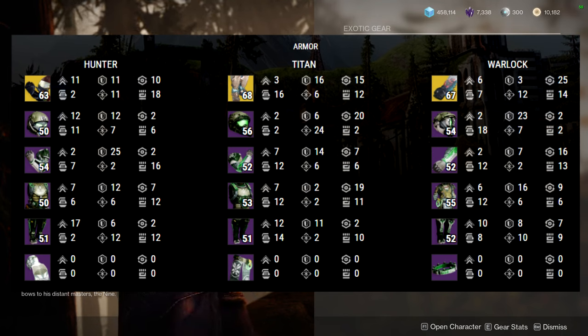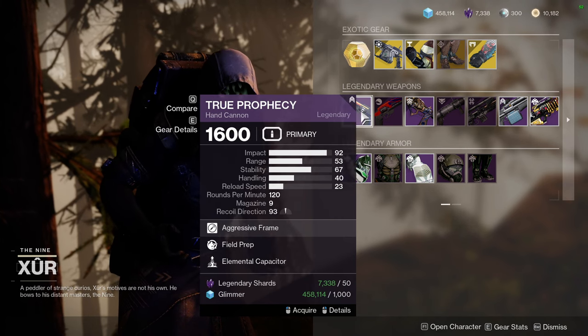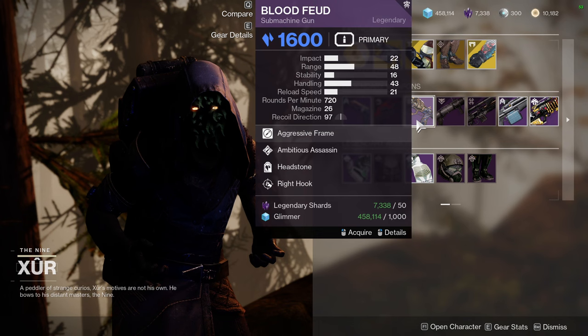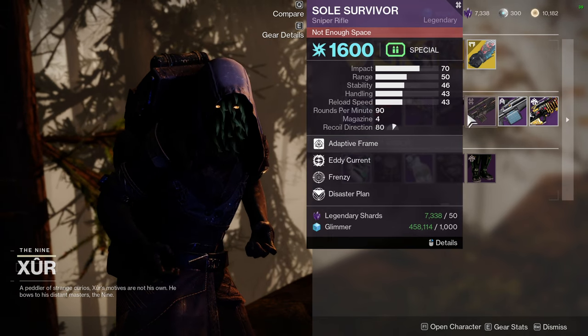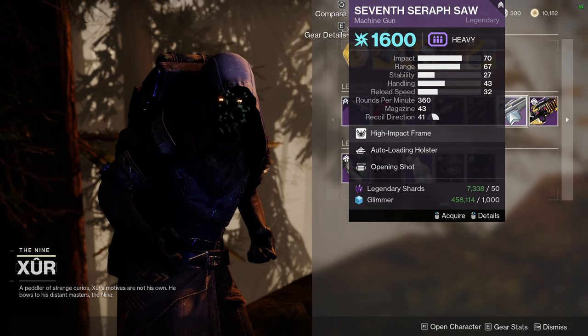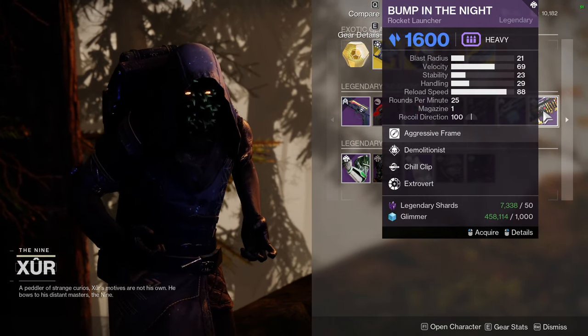As for Xur's weapons: True Prophecy with Field Prep and Elemental Capacitor, Nature of the Beast with Snapshot Sights and Rangefinder, Blood Feud with Ambitious Assassin and Headstone, Deafening Whisper with Surplus and Threat Detector, Soul Survivor with Eddy Current and Frenzy, Seven Seraph SAW with Auto-Holster and Opening Shot, and Bumping in the Night with Demo and Chill Clip.